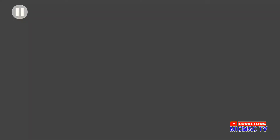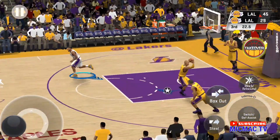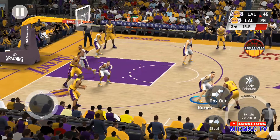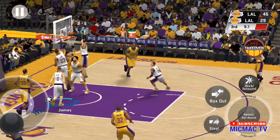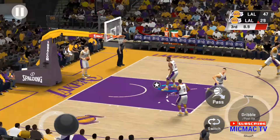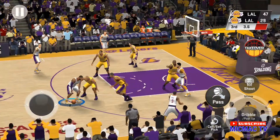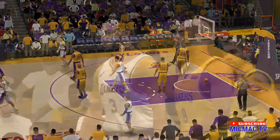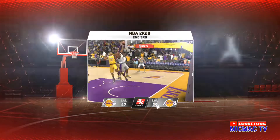LeBron drives in and a strong finish with two hands. Here are the Lakers. Now Kobe — makes it off the glass. 17 points in the game. Three minutes gone now in the third quarter. LeBron outside. Pass to Davis — right side Davis. And here at the end of the third quarter, it's a double-digit ball game. Lakers on top. Don't go anywhere — the final quarter is coming up next on 2K Sports.